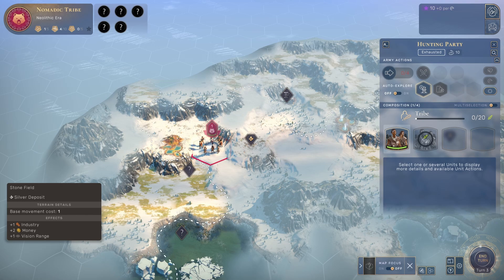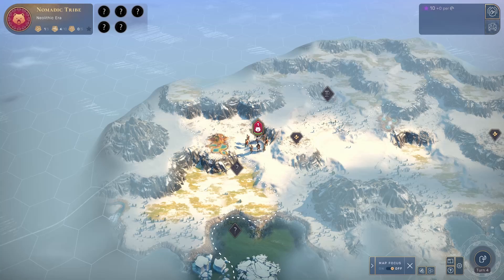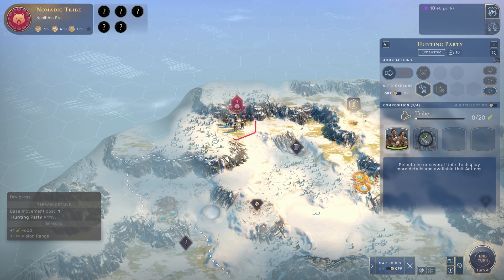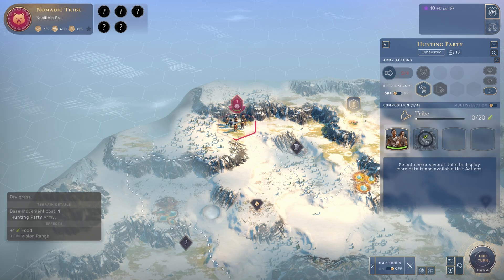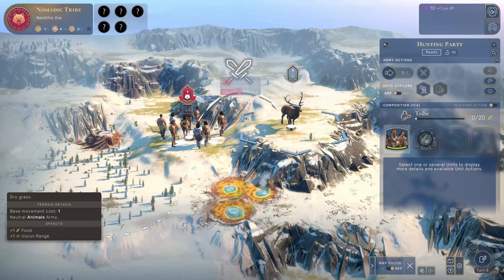We are not going to attack the mammoth until we get our second tribe. There's copper over here — extraction is locked until we research bronze working technology, so just take note of it. We got another scientific curiosity giving us one science and five influence. We will talk about resources once we actually start our first city. Since we are close to the South Pole, we should probably go north. With enough food we will get another tribe, and with another tribe we can split up and cover more ground.